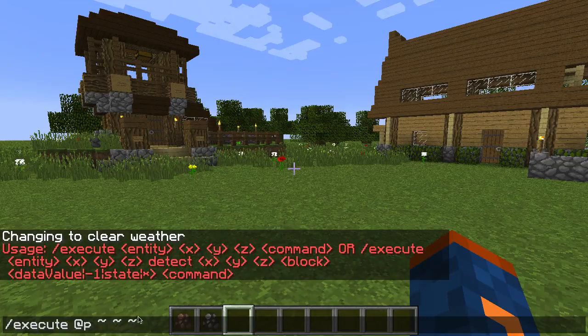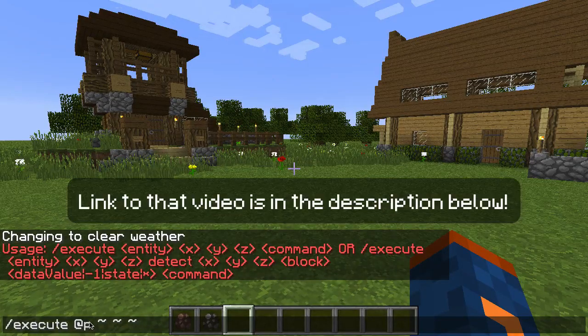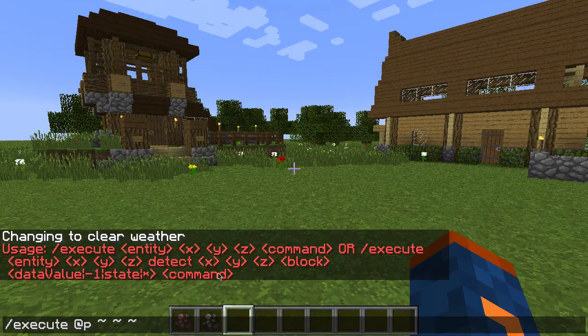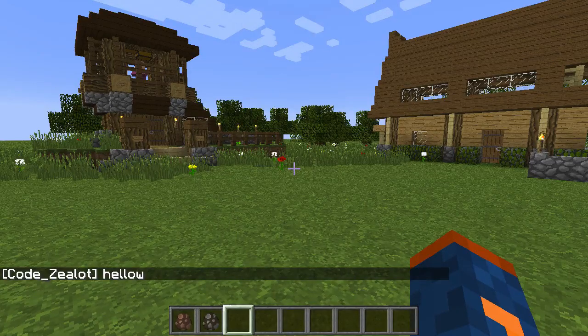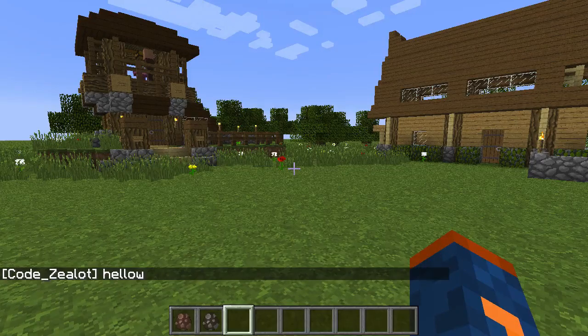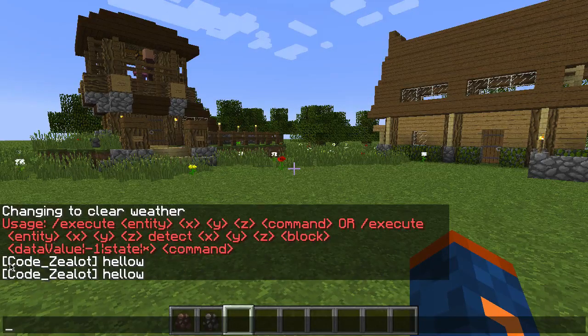If you don't understand tilde notation, check out the video I did on teleportation and the tp command. Now that we have this typed out, we need to say which command we want to execute. Let's keep it simple and do a say command and just say 'hello.' We click enter and it runs. You're probably wondering why we didn't just write out the say command directly — and we could, we could technically just say hello and get the exact same result.